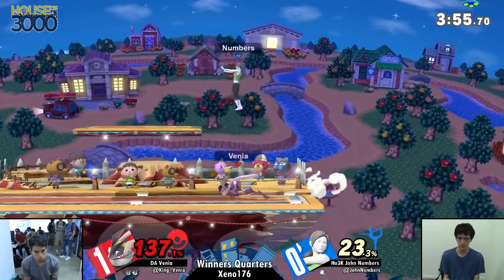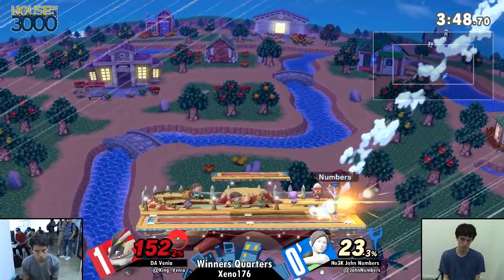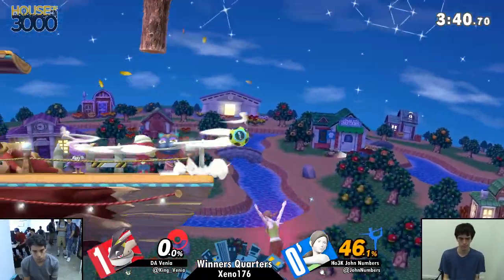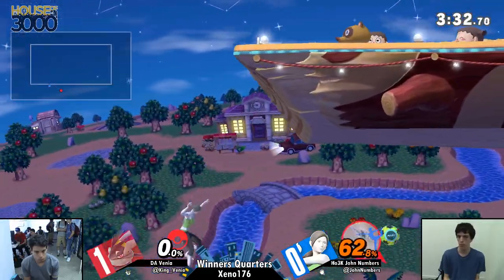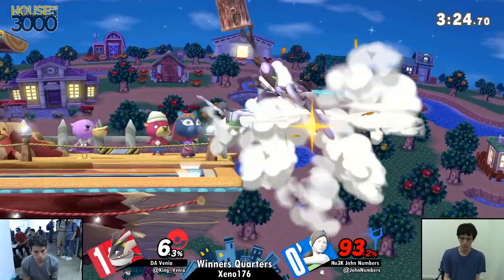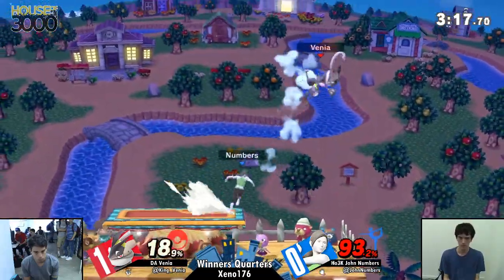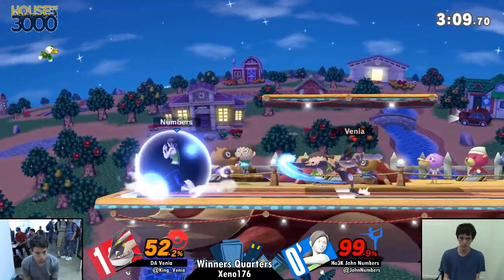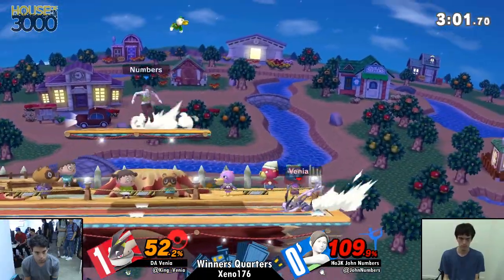Numbers has to make a kill happen but he's also trying to be passive enough that he doesn't overextend and take damage he doesn't want. Venia is really good at just making you come to him. John was able to get that stock, and now we're at pretty even damage — however Venia still has the lead at 60 damage. Could he have spiked him? I wouldn't normally say anyone would do that, but Venia definitely would. Venia, if slash when you watch this, let me know. Two-to-one ratio right now, 50 damage to 100.